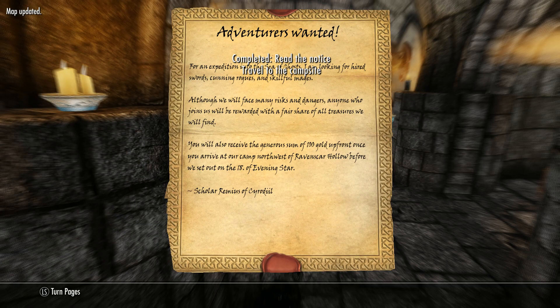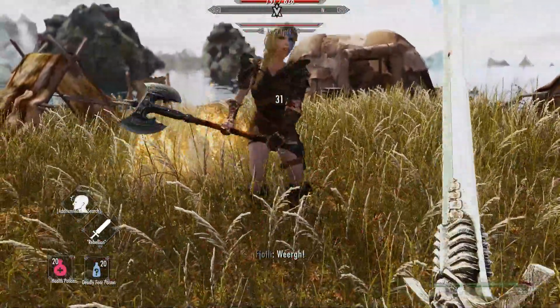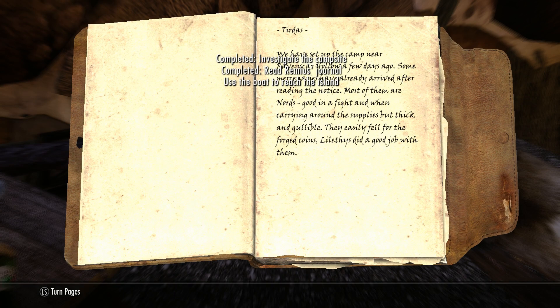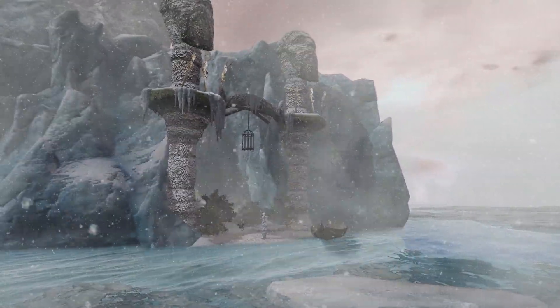This is the one. It's about hiring mercenaries for an expedition to the Sea of Ghosts, and apparently those mercenaries do not like sharing the loot, because as soon as we arrive at the camp, there are no introductions. After dealing with the unfriendly welcome, we learn that this mysterious new island has appeared, and this is also where the real fun begins.